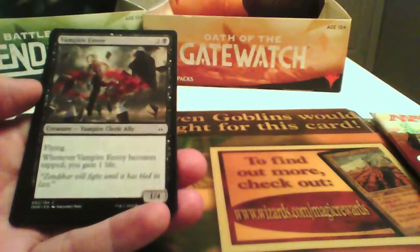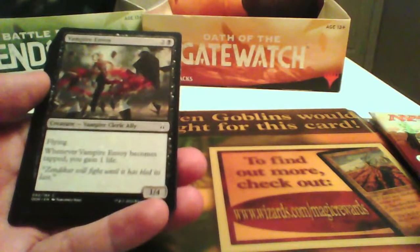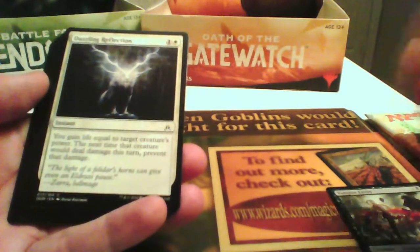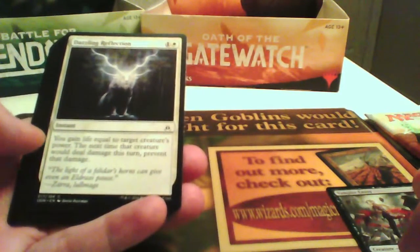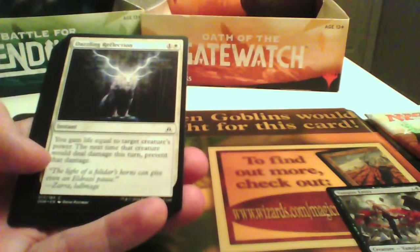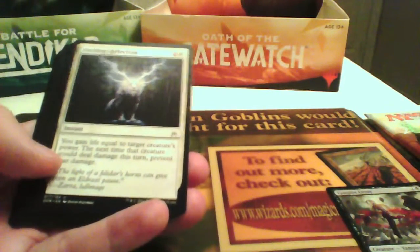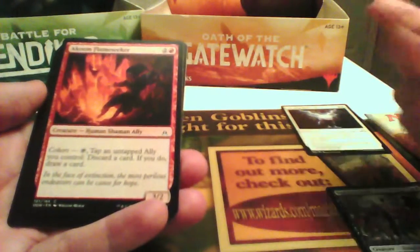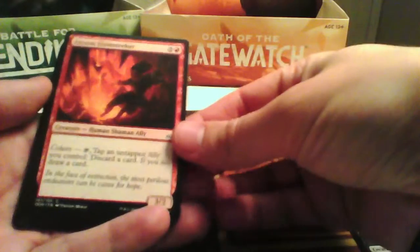So, Vampire Envoy — if you saw the other videos I did, I like this card. It has flying so it is an evasion card, and whenever it becomes tapped you gain 1 life. It's a 1/4 so you can block some medium creatures. Dazzling Reflection is good but it only gives you life equal to a target creature's power and prevents that damage only for one round.